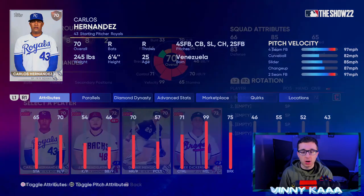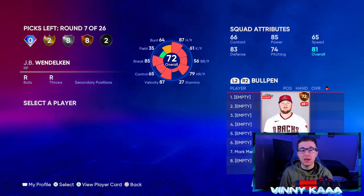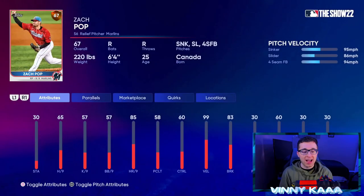Carlos Hernandez is okay but his pitch selection isn't great. J.B. Wendelken is where we want to go — a relief pitcher with okay per-nine stats, throws 95 mph, and has a sinker and slider with five pitches out of the bullpen. That's exactly what we want.